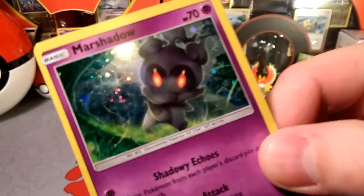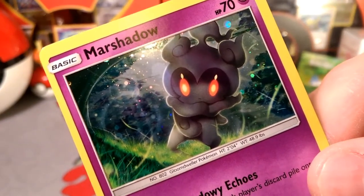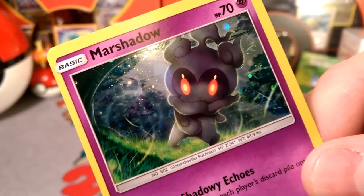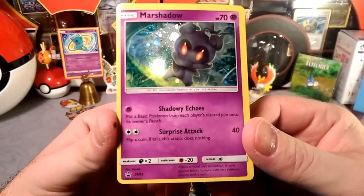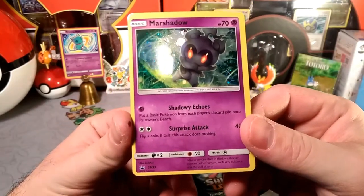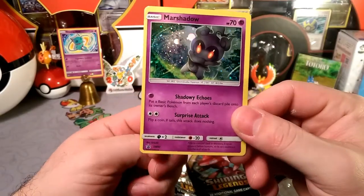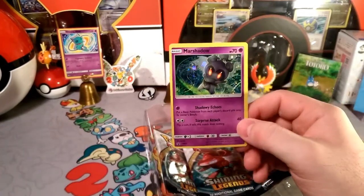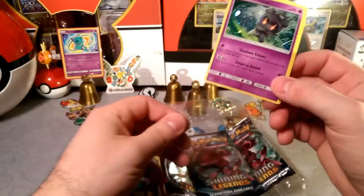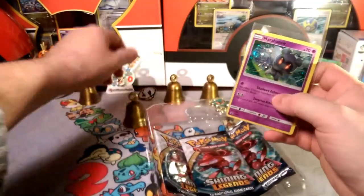Here is the Marshadow card — you probably saw it in the thumbnail. It has Shadowy Echoes, which is a new attack: put a basic from each player's discard pile onto its own bench. Not sure where that can be useful but it's a cool attack. Then Surprise Attack — flip a coin, if tails it does nothing. We've seen that on a few different Pokémon; I think even a little Rockruff has that. I've seen it hit heads four times in a row and do massive damage to something fighting-weak.